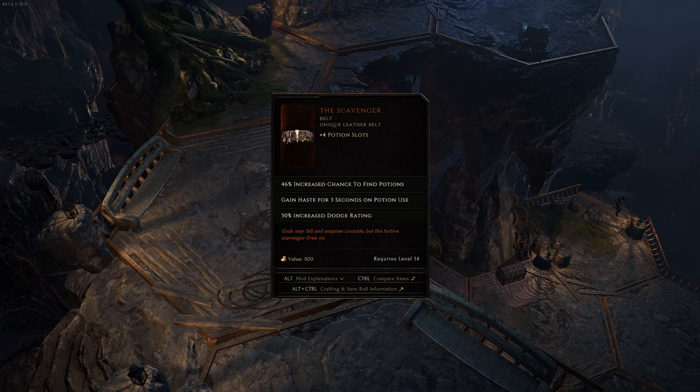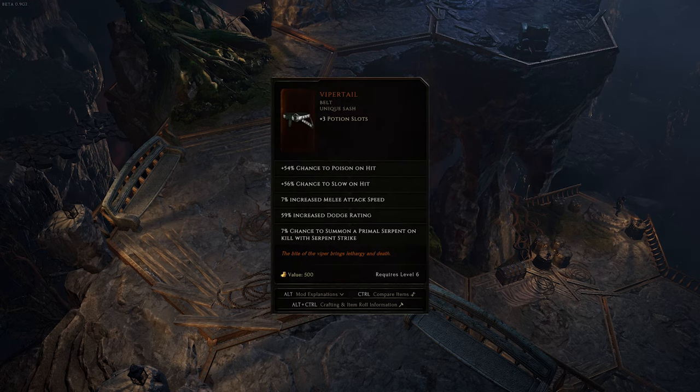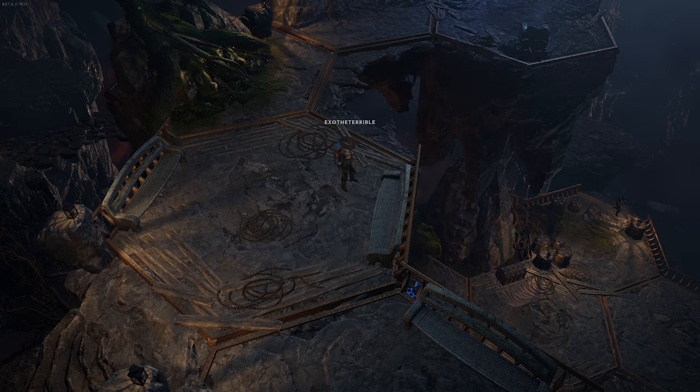Belts. My personal favorite is the Scavenger for its haste on potion use. I find myself using potions a lot more frequently in early game situations where the haste can help get me out of trouble. Viper Tail is a solid melee build option that synergizes well with Biting Chance by offsetting that damage with a pretty high chance to slow on hit.